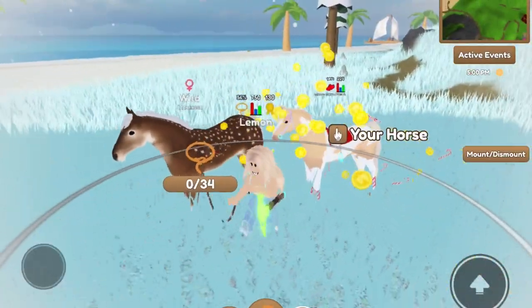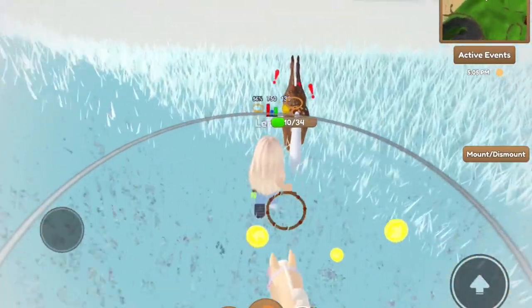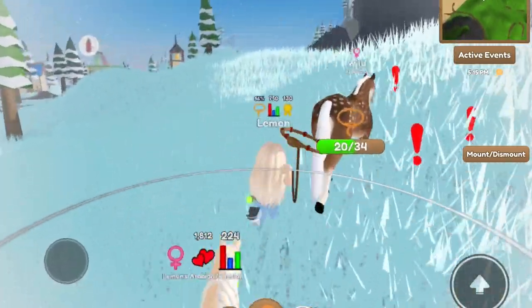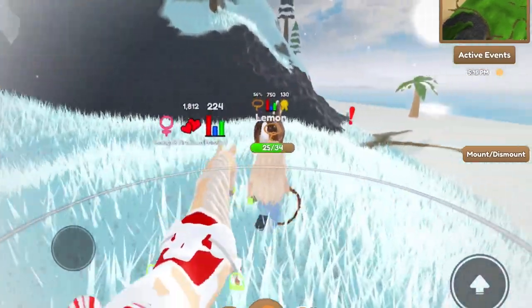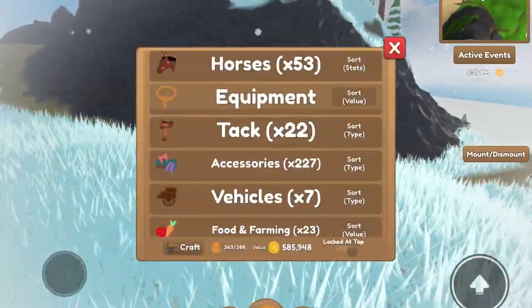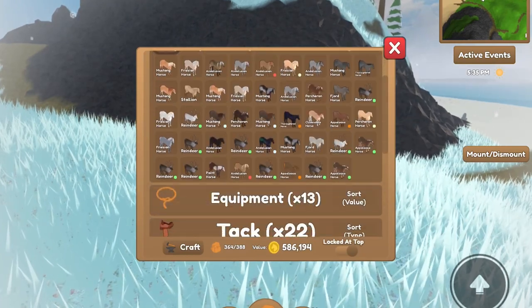Okay, so here is me on the mainland and there is the Fawn Appaloosa. It takes 34 lasso tries to get it, and there we go — a new Wild Horse was caught.